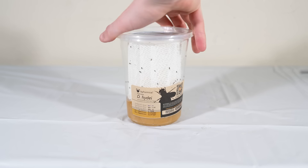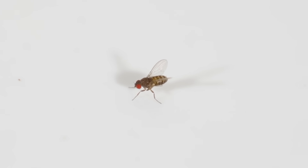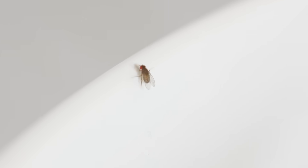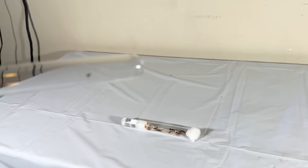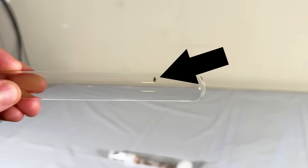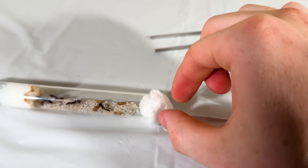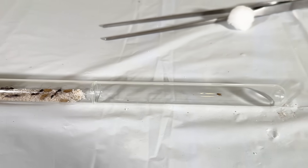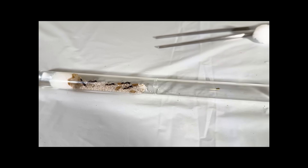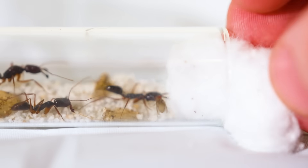Everyone say hello to flightless fruit flies — quite literally the most depressing animal in the world. Not only are they absolutely minuscule, but it's a fly that can't fly. It's a pretty simple process: I got this tube with the flightless fruit fly inside of it, and I'm just going to put this up to the ants' tube and carefully remove the cotton ball. The fly should now run in there — and yeah, basically the fly instantly ran into the ants' tube, so I blocked it up behind him.